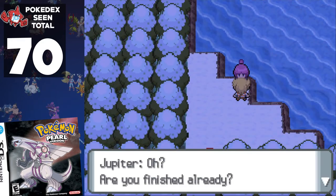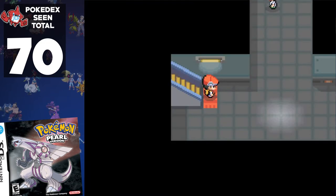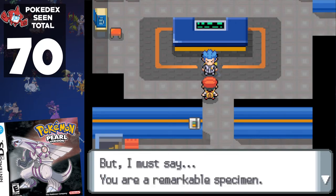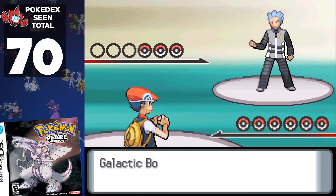We follow the story to the final lake, then to Veilstone City, and it's a long time before we hit 71 Pokémon seen, as all the Galactic trainers in their warehouse and Galactic HQ use the usual Pokémon. It's only at the end of this part of the story that we increase our total, as Cyrus adds the previously unseen Murkrow.